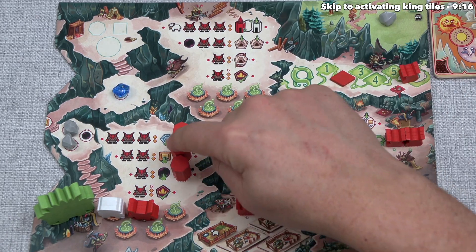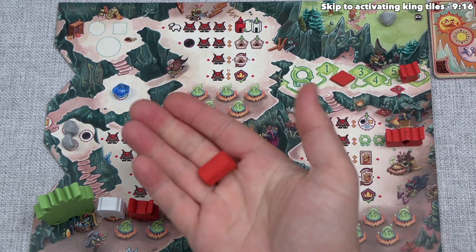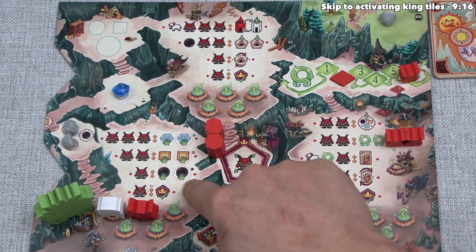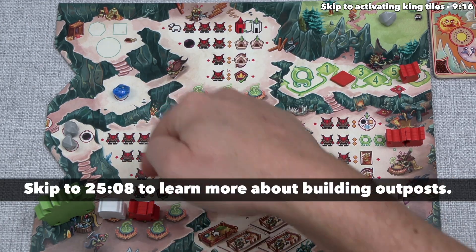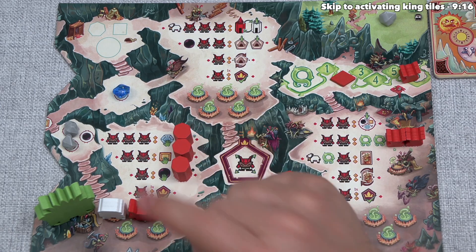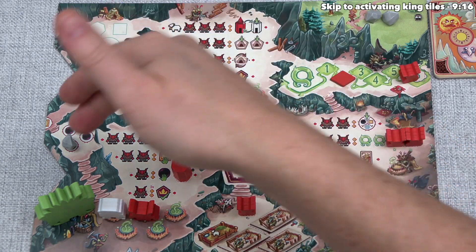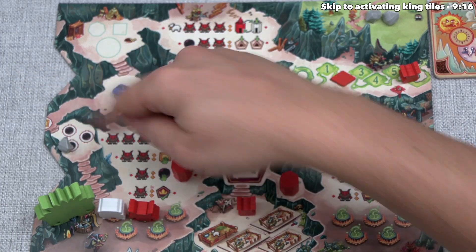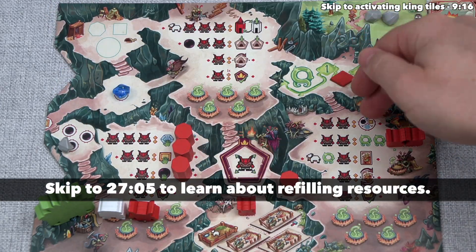These are outposts we can place on the village board to upgrade an action — for instance, a single action could then mine up to two obsidian instead of one. We haven't removed these yet. We have one action left, and rather than foregoing it, let's activate one king tile. There's a 1x limit — we can only do this once per activation. We only have one king tile option, and it lets us move one of our trolls to any other cauldron.